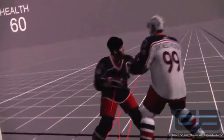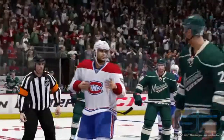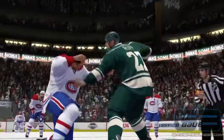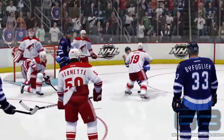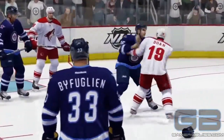Physics-based punch targeting now allows players of different sizes to square off, jostle, and connect with punches. This ensures that your tough guys will fight like tough guys, and the not-so-tough guys… well. Fighting in NHL 14 isn't just a slugfest — it's a skill, and strategy plays a big role.